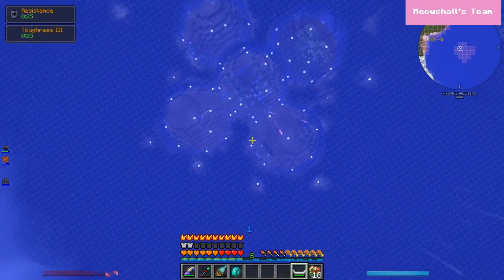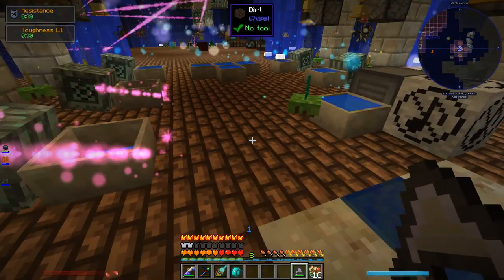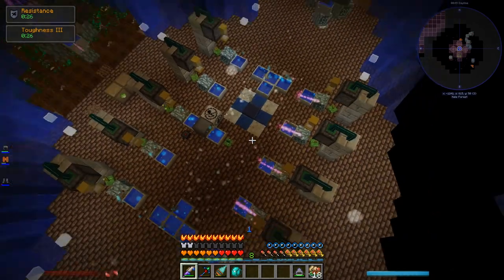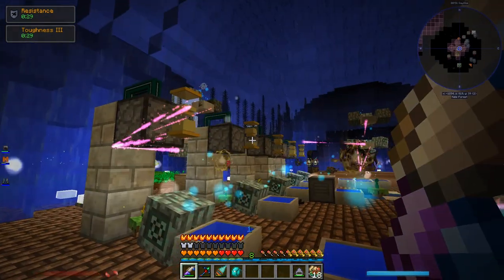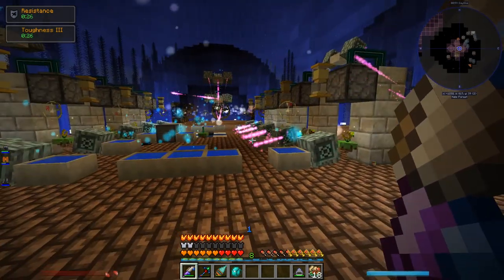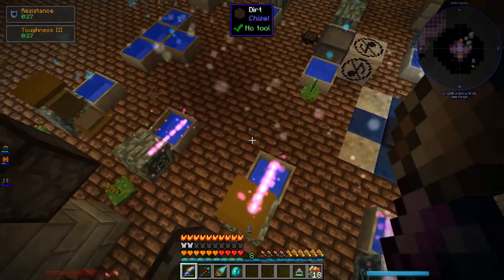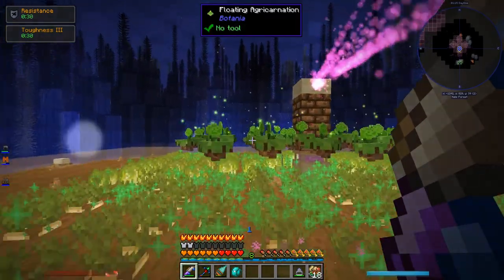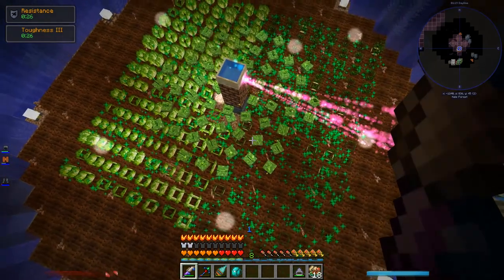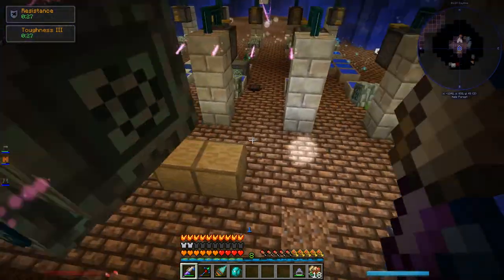Let's go over some of the other things I've changed — let me show you the Botania stuff first. The basic center is pretty much the same but probably looks different because I doubled the amount of Gourmalis's we have. It used to be just five on this side, but I put another five on the other side and rearranged the center so everything is fairly symmetrical. So now we make tons and tons of mana.